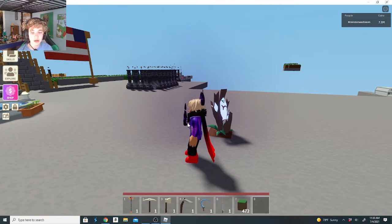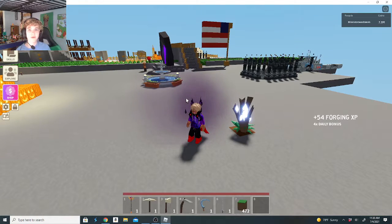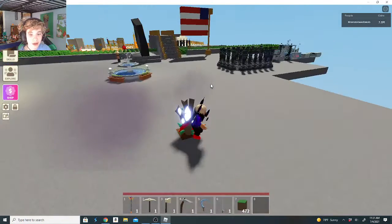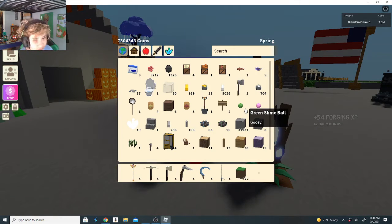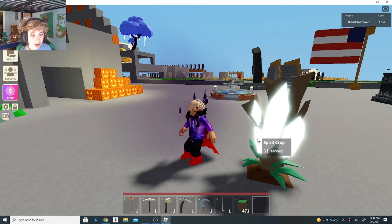Hi guys, we got another small islands update here. So as you can see, this is growing. In the first update, which I think I posted yesterday or the day before, we had a spirit update. So in that update log, they said that tomorrow they're going to be adding a new crop and it came out. So this is the crop — it's a spirit plant, spirit crop.